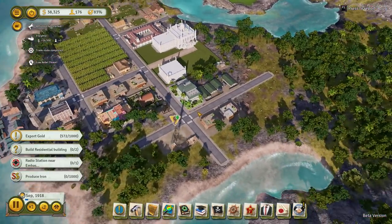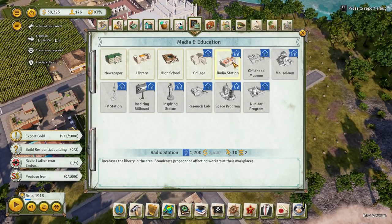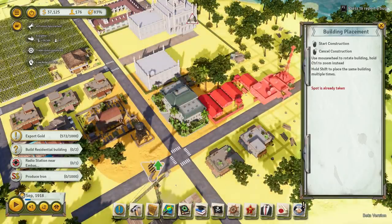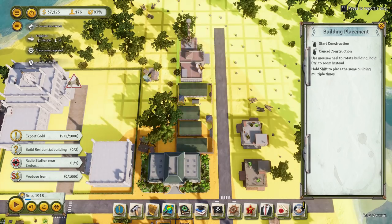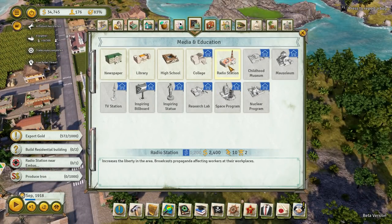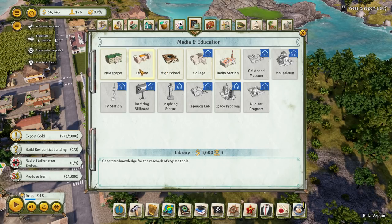Here's the embassy over here. We've already got the barracks by there, but we weren't quick enough last time. Radio station — unlock the blueprint. Now it's 2,400. Let's pop that over here near the embassy and get that on high priority. What's that actually going to do for us? Increases the liberty in the area, broadcasts propaganda affecting workers at their workplace.